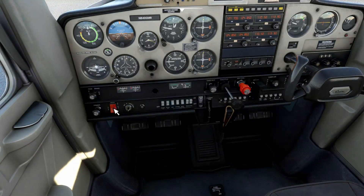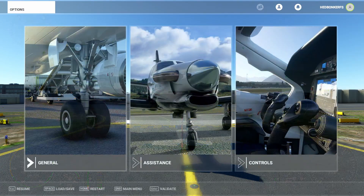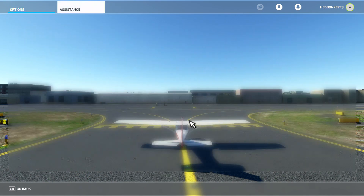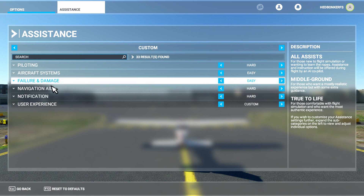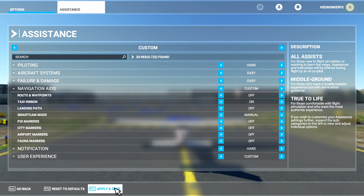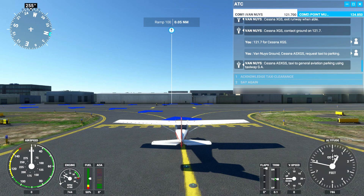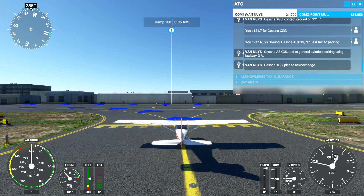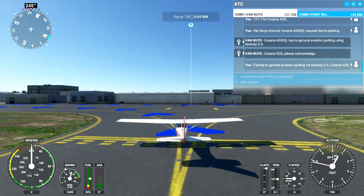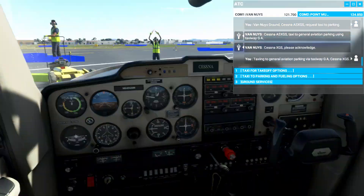Let's repeat that exercise with the taxi ribbon turned on so you can see how that works. We turn on the ribbon feature in options like this. Now let's do a departure. Having landed once more, I request taxi to parking and the sim gives us the ribbon marker to guide us to the parking area, so we just follow that to the parking spot. Park and shut down.